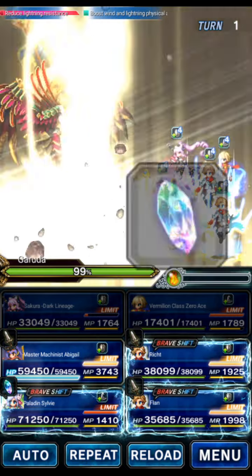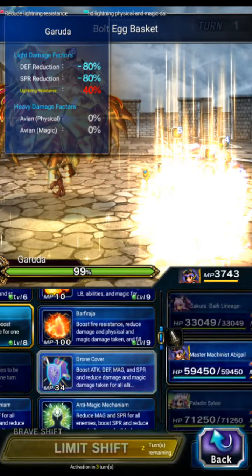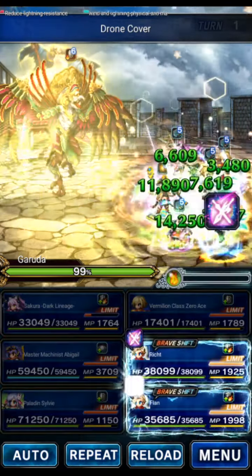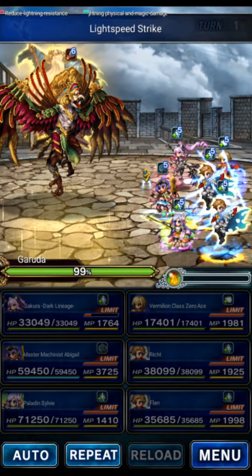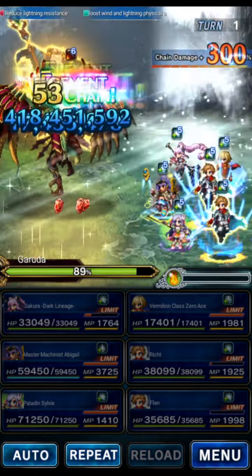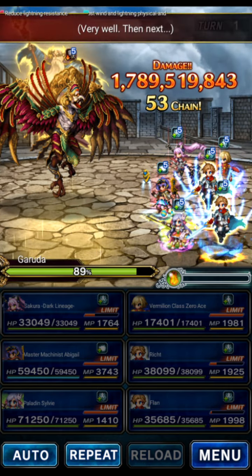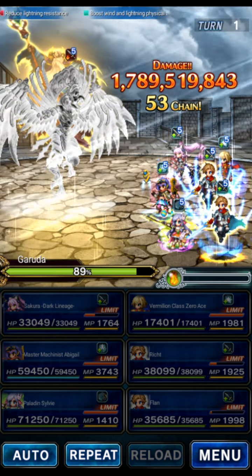Sylvie in base form will do offense: bolt egg, basket, and compassionate knight. Abigail does cover and both breaks. Then we do Rick's shifted Limit Break. Even though we're dealing damage, the boss stays in this phase because we hit him with lightning and wind magic like he requested.